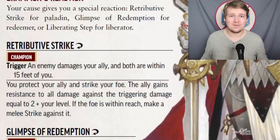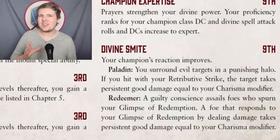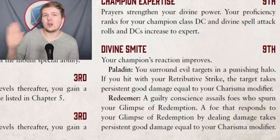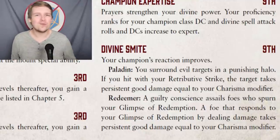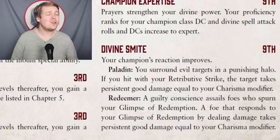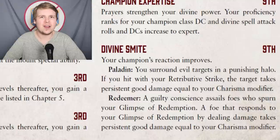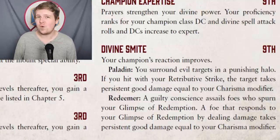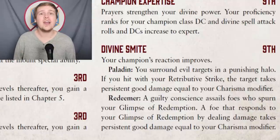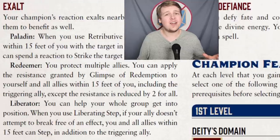This is a fantastic reaction. At level 9, all champions get Divine Smite, but what this does completely changes depending on your cause. For paladins, any foe you hit with your Retributive Strike reaction also takes persistent good damage equal to your Charisma modifier. Not amazing, as at level 9 that is a maximum of plus 4 as long as you're not having any magic items boost you, but 4 persistent good damage for a turn is okay.